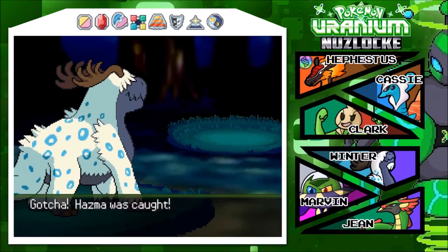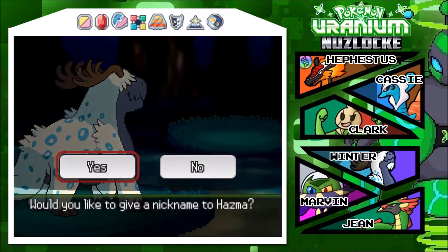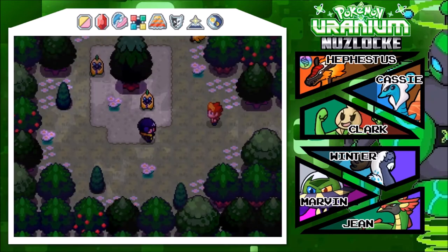Yes! Hazma caught! Hazma - the Overcoat Pokemon. They appear in the aftermath of nuclear fallout, feed on radiation, and can clean an irradiated area over time. That is amazing! Nickname - Hazma shall be baptized before the lord as Toxisaur. Hey there we go! We've got him, we've got our little boy Toxisaur - he's adorable. Everyone gets a little bit of experience.